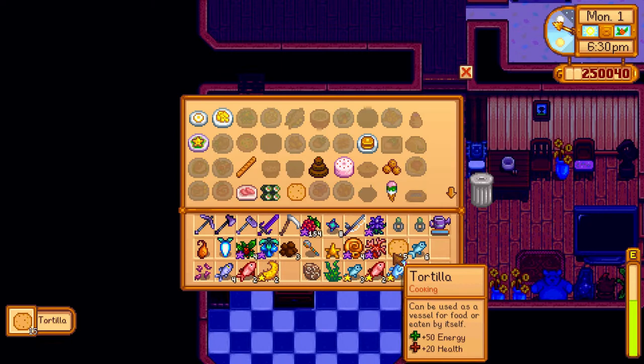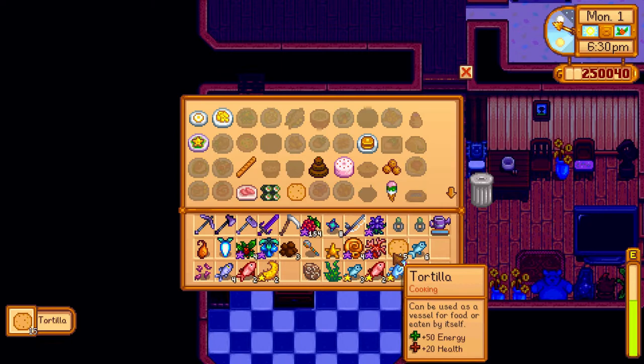Once you have corn, go to your cooking menu and select the tortilla. Now you have a tortilla to use. For example, I needed it for my lucky lunch because the lucky lunch uses a tortilla.